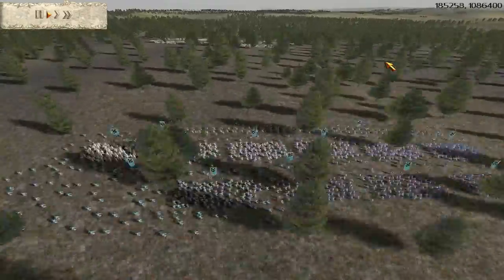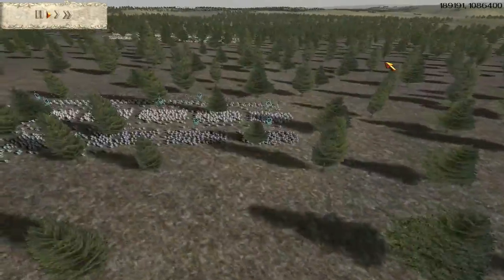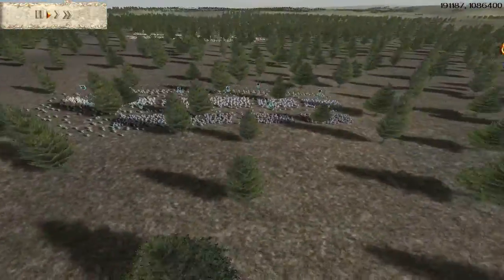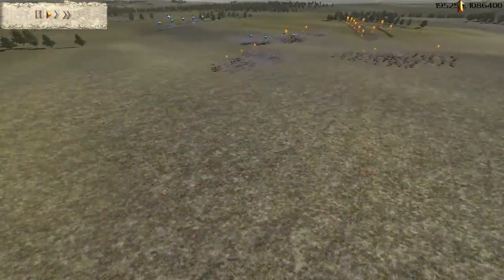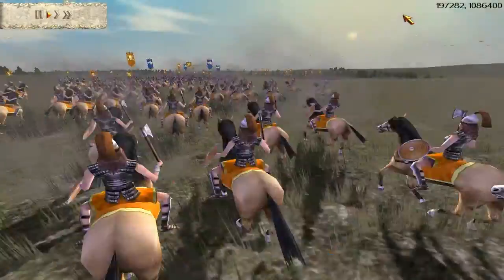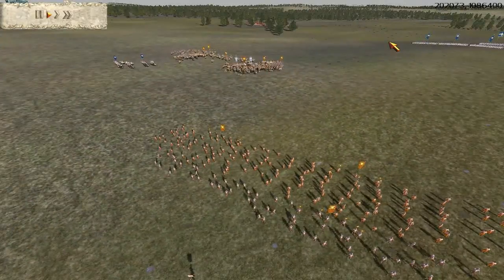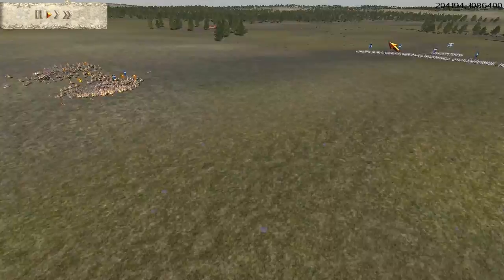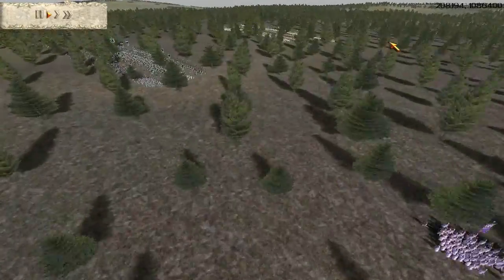Our battle plan was simple: we wanted to draw them into the forest so that any cavalry they might have would be nullified. I fight better in the forest because I'm Thrace. The Scythian's battle plan was to skirmish in the open and weaken them, then run towards the forest and draw them in away from their strengths.